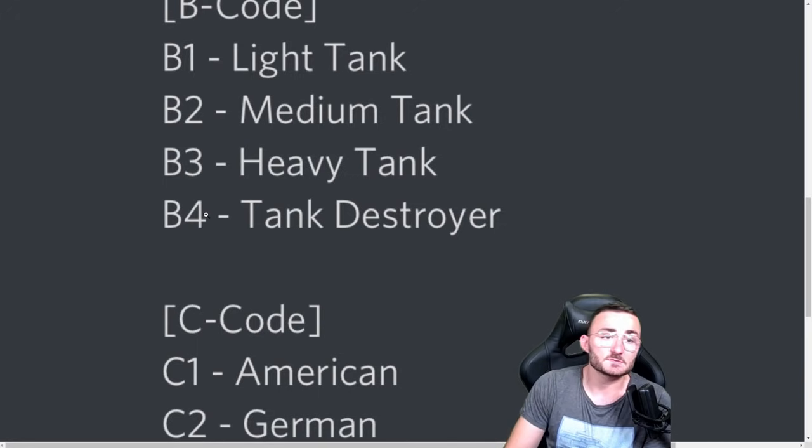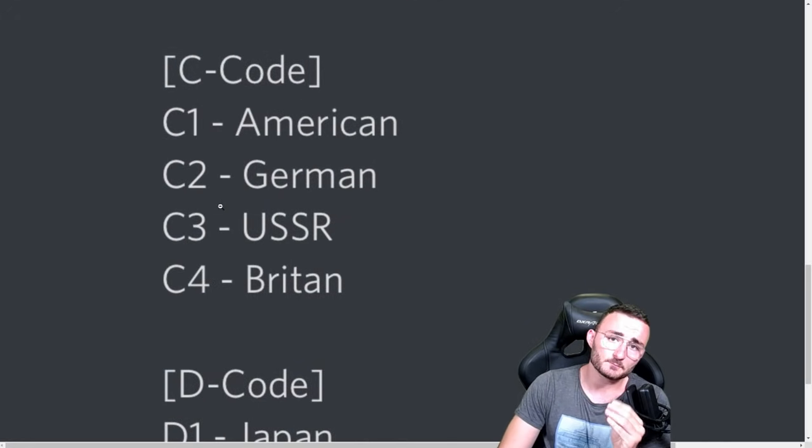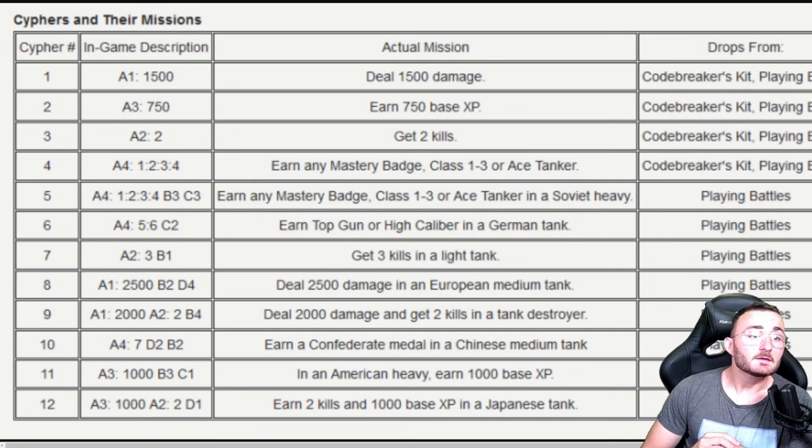Taking all those factors into consideration, I can give you precisely what the missions are. Cipher number 1: code A1 1.5k — you need to deal 1,500 damage regardless of what you're playing. I tested that mission and it works. Cipher number 2: A3 750 — earn 750 base experience. Cipher number 3: A2 2 — you need to get two kills.